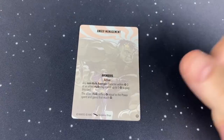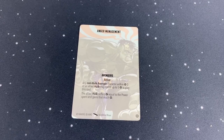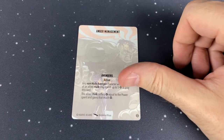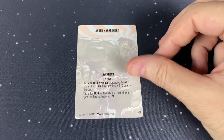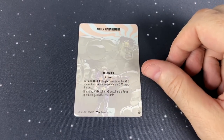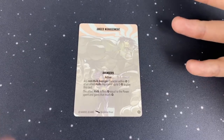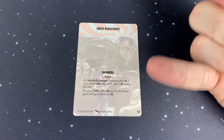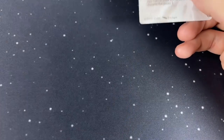Then there's Anger Management, which requires the Avengers. Any non-Hulk Avenger character within 3 of an allied Hulk may spend up to 5 energy to play this card. Allied Hulk suffers damage equal to the power spent and gains that much power. So basically they're damaging their own Hulk just to make him go crazy. I'm not sure about this one — maybe useful on the last turn of the game if you know he's not going to die.